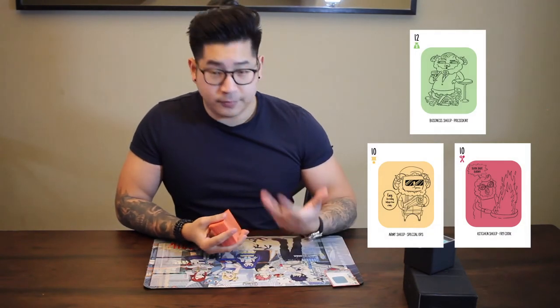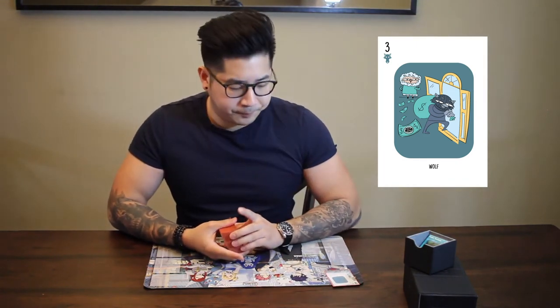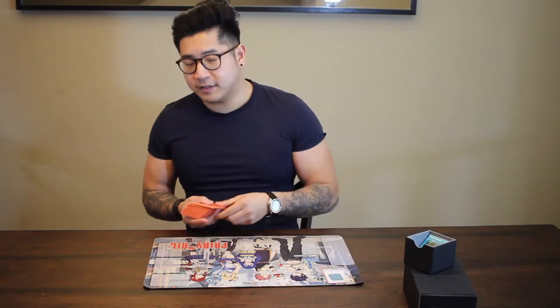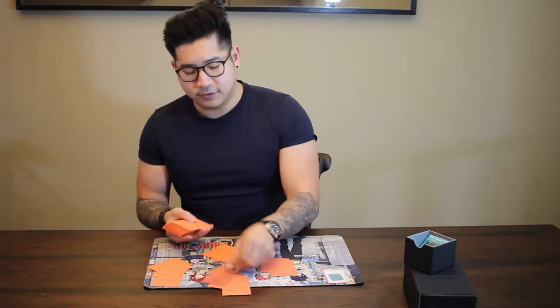There are four different archetypes in this game. There are three different sheep: business, army, and kitchen sheep. And then there are the wolf cards, which are basically wild cards because they beat any archetype. The 12 is the highest number, so it's going to be kind of like a prize card for you at the bottom of your drawing deck. Once you put it aside, you shuffle and distribute the cards — everyone gets six.